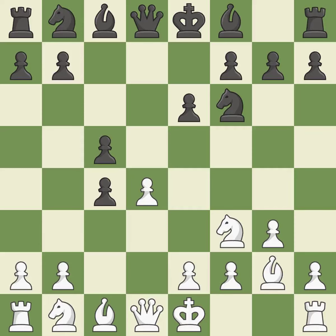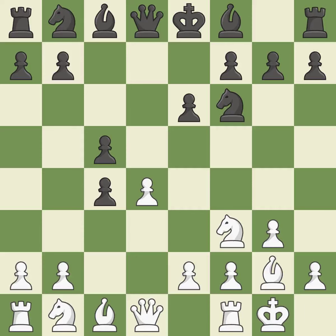C5 gains space in the center and challenges the D4 pawn. Castling gets the King out of the center and activates the Rook. It is the last book move.